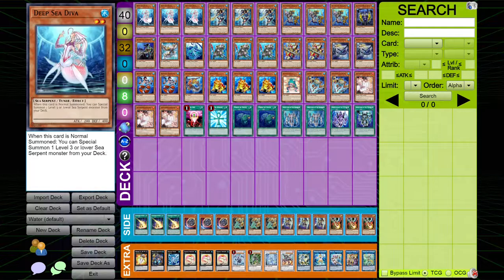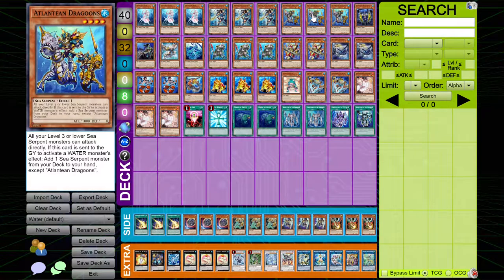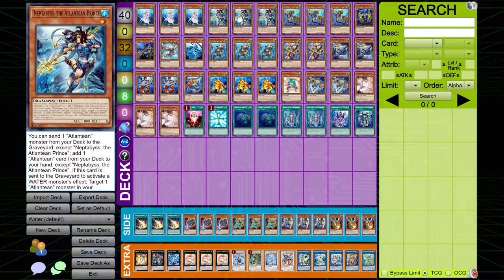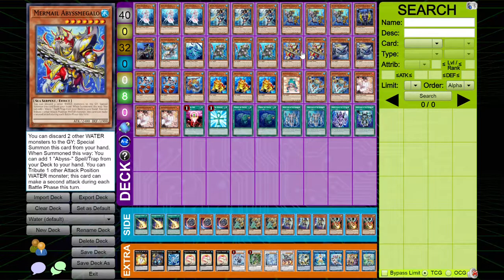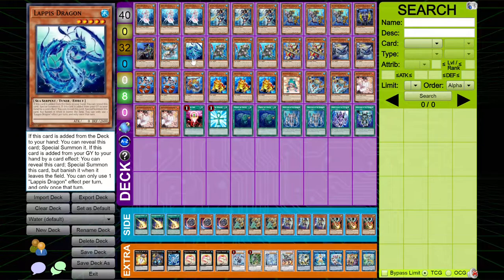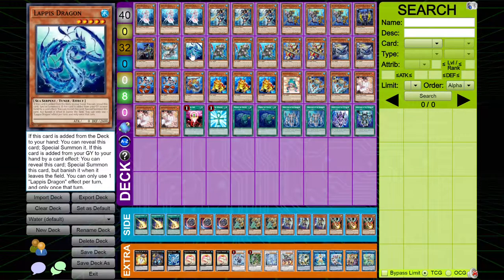Basically the play is: Normal Summon Diva, Diva effect, Special Summon Nephthibus, Nephthibus ditches Dragoons, and then it can search another Dragoons. Dragoons gets a search into a Sea Serpent, so you'd usually search something like a Megalo, Lapis Dragon, or Elemental Lord, depending on your game state or setup. Each of these cards does its own respective thing.